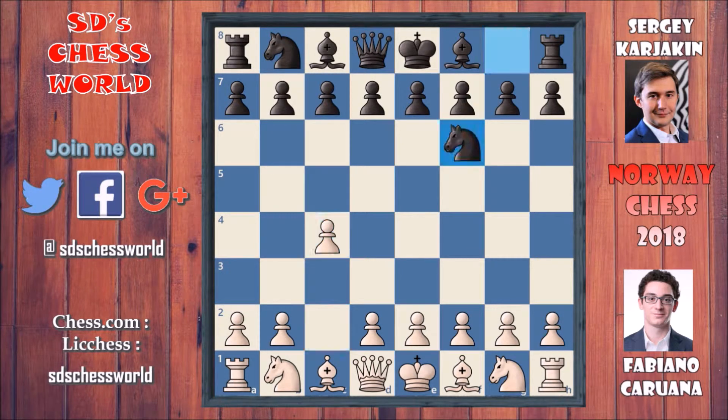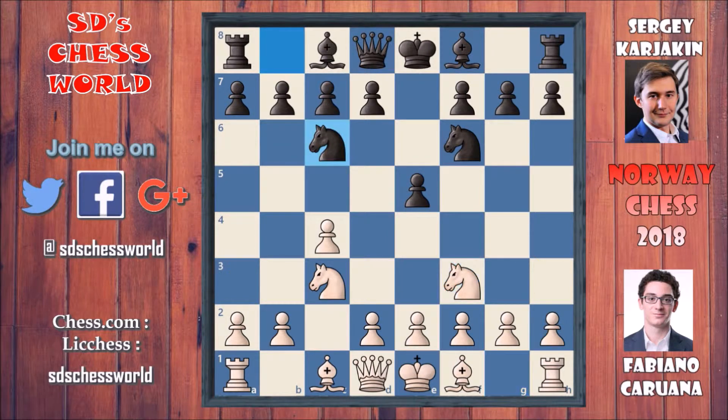Caruana started with c4 and knight to f6, knight to c3 and e5 — English Opening, knight variation. After that knight to f3 was played and knight to c6, e3 and bishop to b4 attacking on this knight. Queen goes to c2 protecting it, and here Karjakin immediately goes for bishop captures on c3 and queen captures on c3.